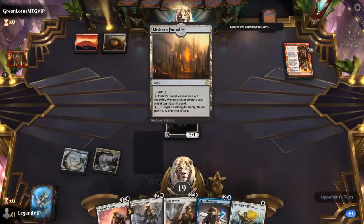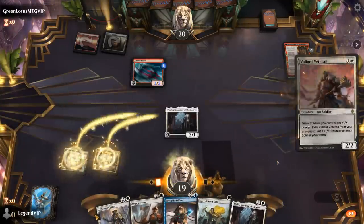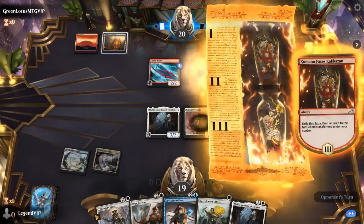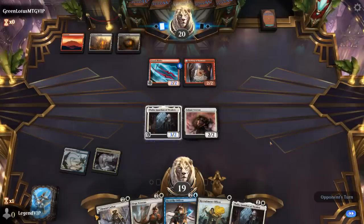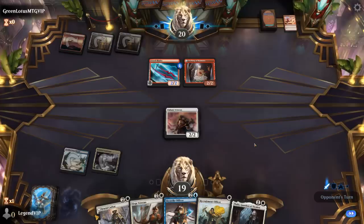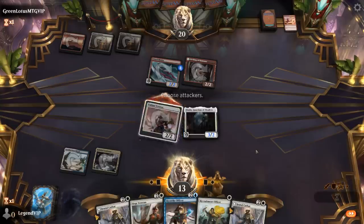We'll play Veteran here and pass. Could also offer the trade, but I'd rather stay back and potentially hold off the 2/2. Opponent drew double Foundry, so they're probably out of lands in hand — which means all spells. A Lightning Strike takes care of Thalia. We don't trade Veteran for Kumano. Backup Thalia and attack, since I'm not planning to block.